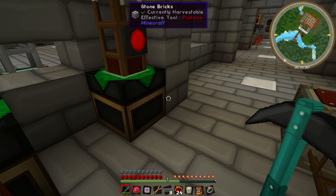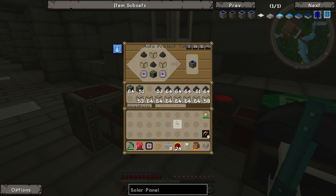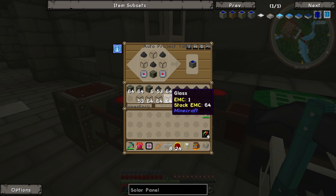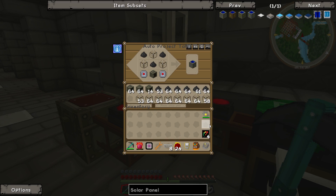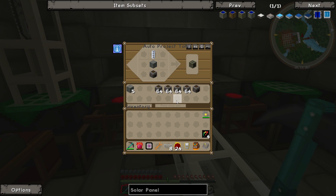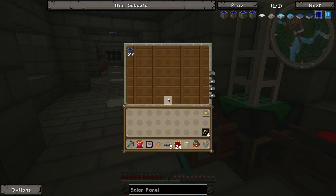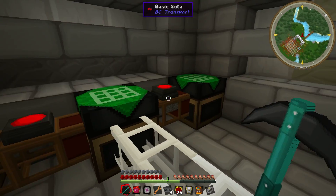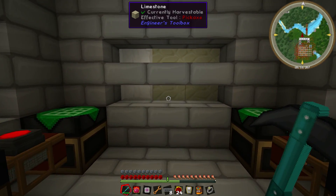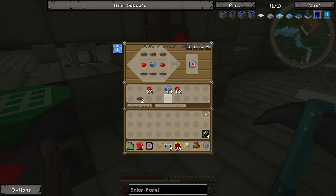We're running short on machine blocks so let's grab all the stacks of refined iron we can carry and put it in here. Every time one of these gets used another generator goes to the line. As soon as we've got cables, the circuits will make sure everything gets built. We've already made some solar panels in this production line. We need to make sure this doesn't overflow - it's very prone to overflowing. Every two electronic circuits produces some solar panels.